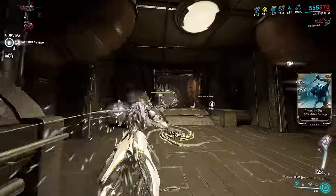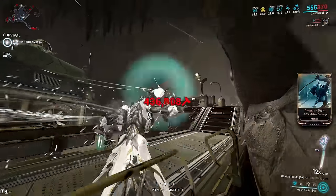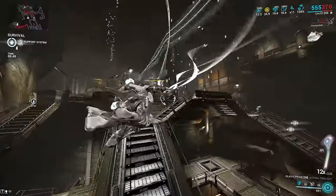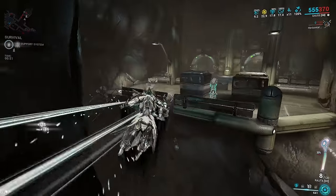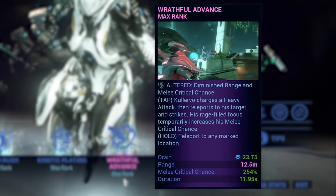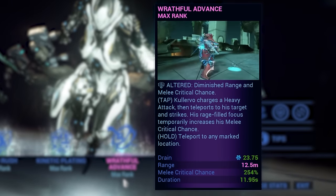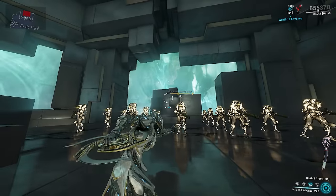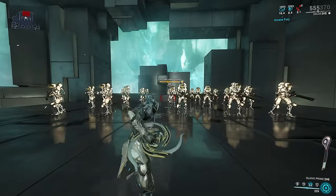Having a permanent 12x multiplier on heavies is already broken — and by the way, this works on any melee, Glaive is just extra broken with it. But it can get better. Running Wrathful Advance on your frame of choice with at least 254% power strength gives you permanent red crits on these already insanely buffed Glaive explosions.